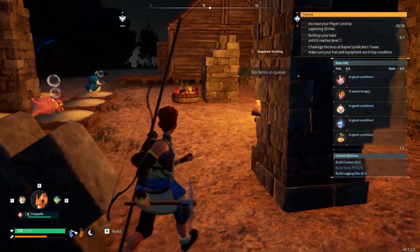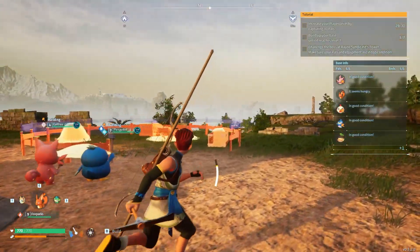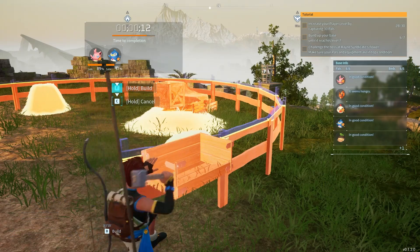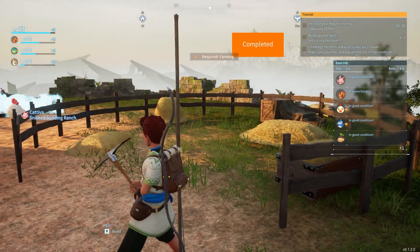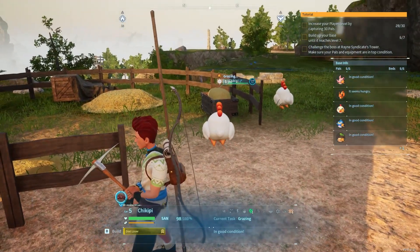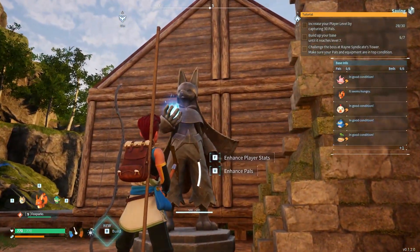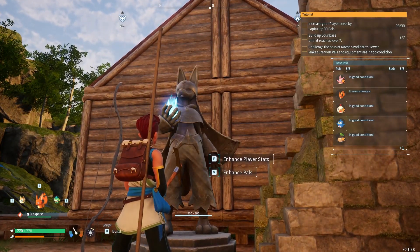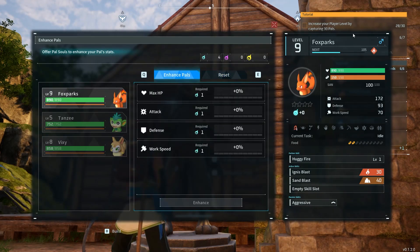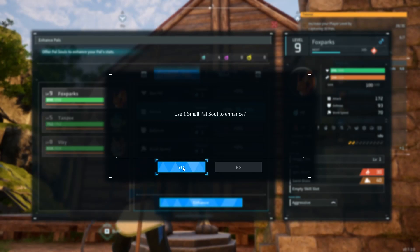All my pals are sleeping so I guess I need to sleep too. Let me help finish this building. The next thing I want to make is a crusher to upgrade my base to the next level. It requires farming — you have farming, so you'll work here. They're both going to work here. And at the statue of power I can enhance player stats or enhance pal stats.